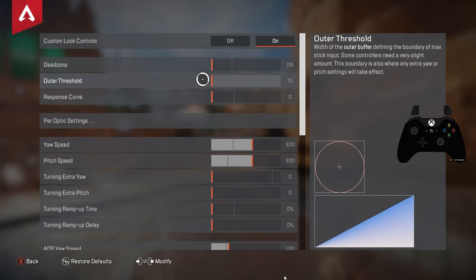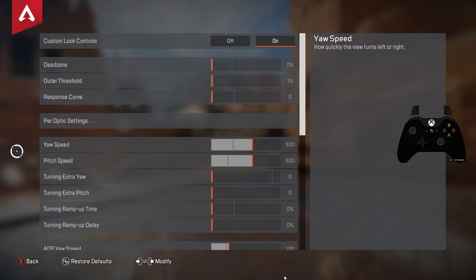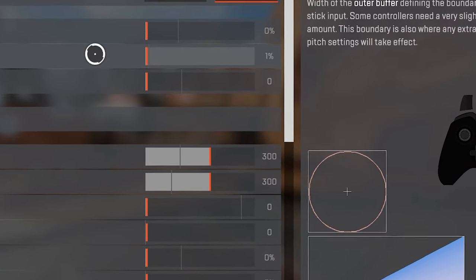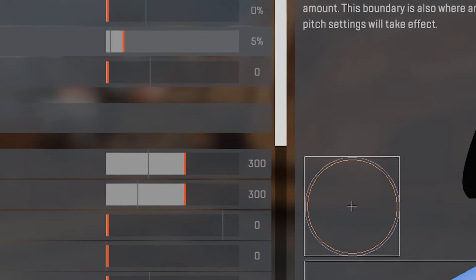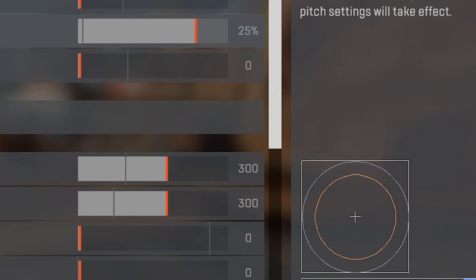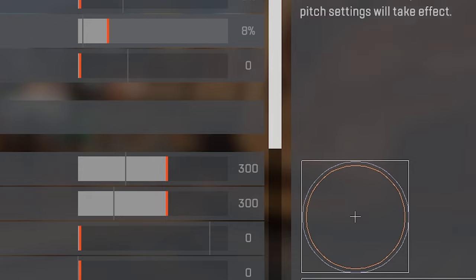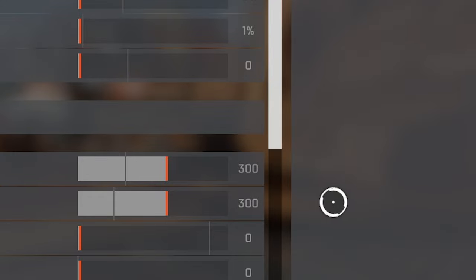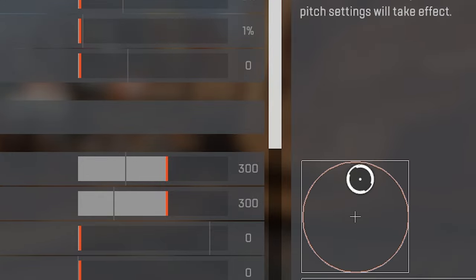Outer Threshold isn't really super important, but it's kind of complicated. Your Yaw and Pitch speeds are your up and down sensitivity, and Outer Threshold determines how far you need to pull before you reach the maximum speed of your sensitivity. So in this case with a sensitivity of 300, I'd recommend keeping it as low as possible because you want to be able to get to your maximum speed as fast as possible so it feels a lot more consistent.